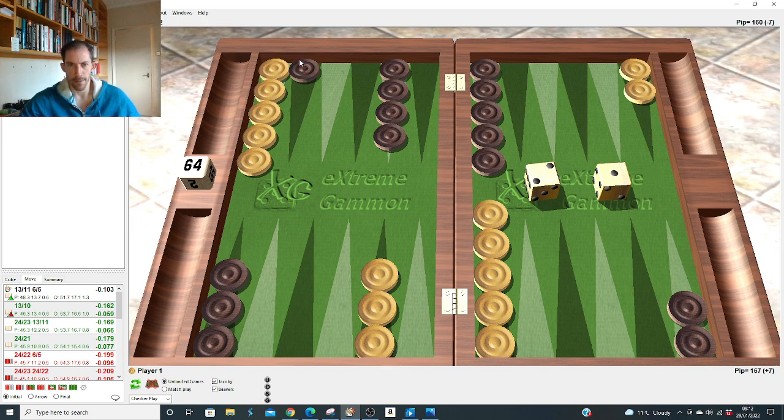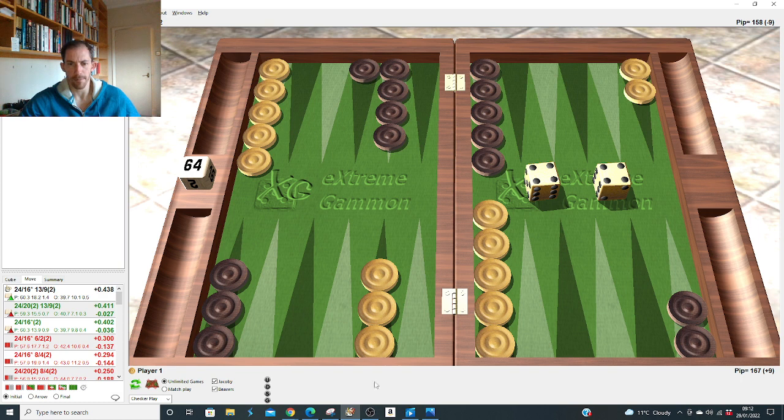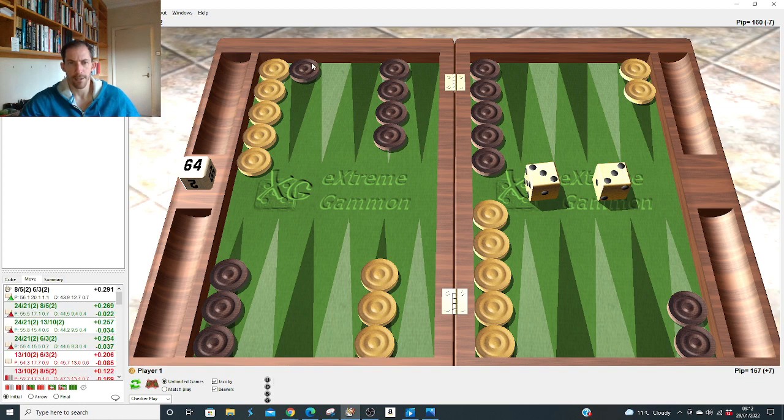The only other play where you bring two down is five-four. I doubt there are many differences between five-two and five-four, but let's go through them. Double six, double five — know what to do. Double four: hit and make the nine point, right by quite a bit, similar to other plays. Double three after the five-two: it was right to make the board. Is it different after five-four?